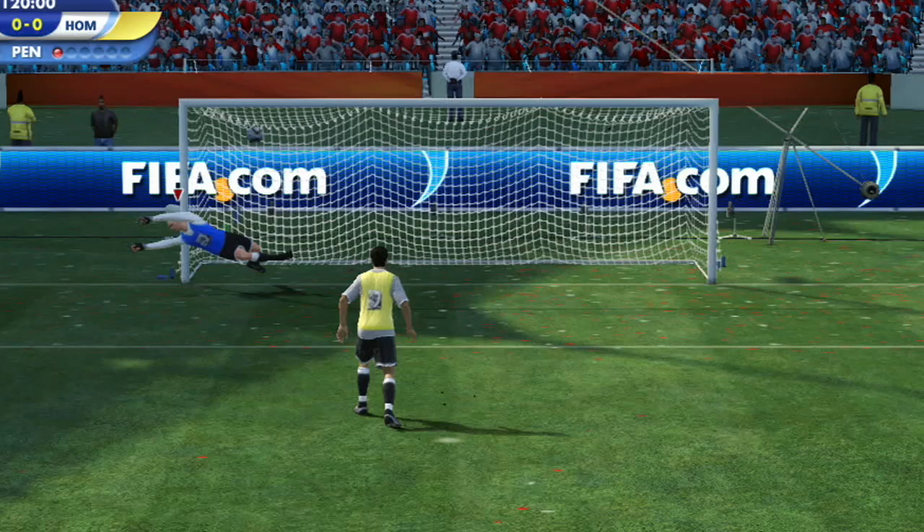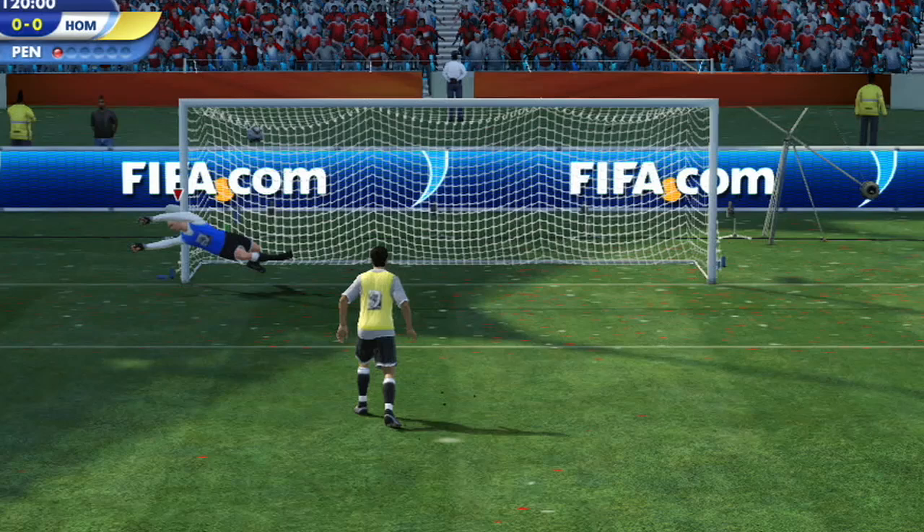You can choose to dive right, bottom right, left, and bottom left. For shots that go down the middle, just under the bar, you'll need to hold the right stick up to jump for these.